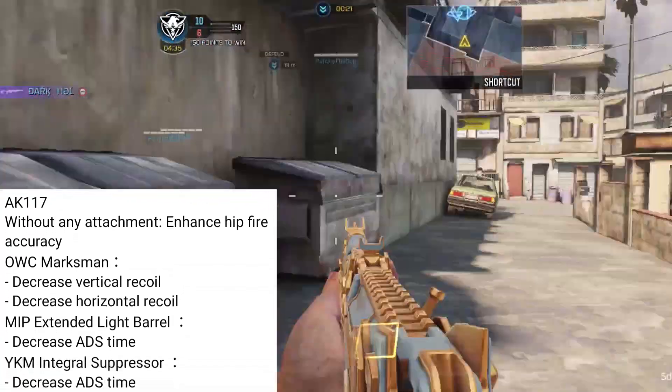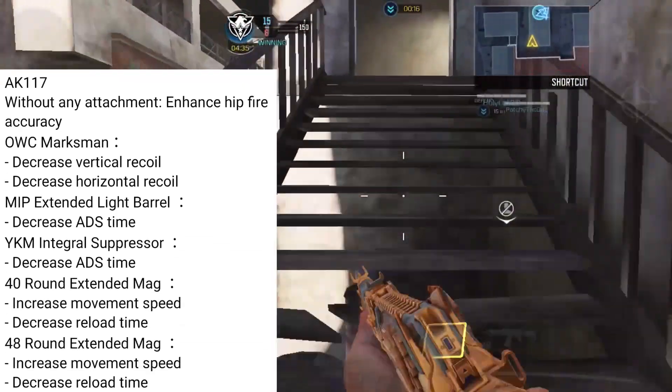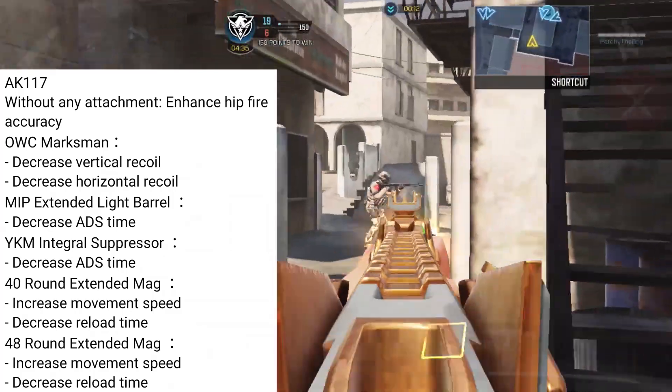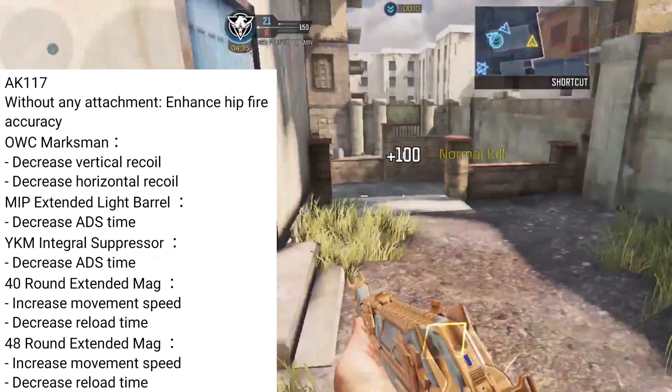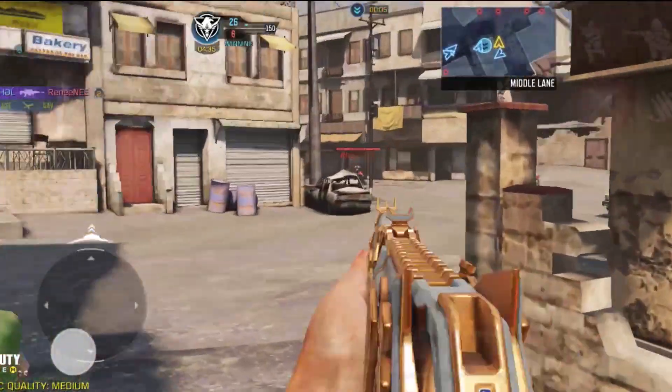You'll also get faster ADS speed by using the Vikram Integral Suppressor. For the 40 and 48-round extended mags, they have increased the movement speed but decreased the reload time. Looking at all these changes, I can confidently say it's a big buff for the AK117.